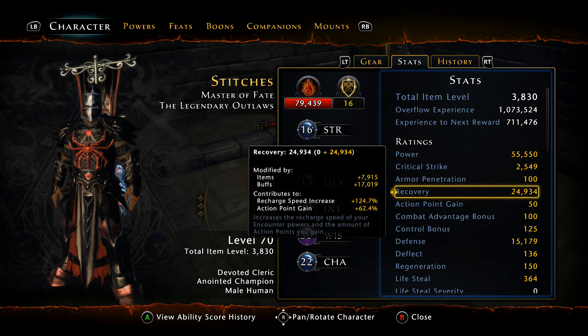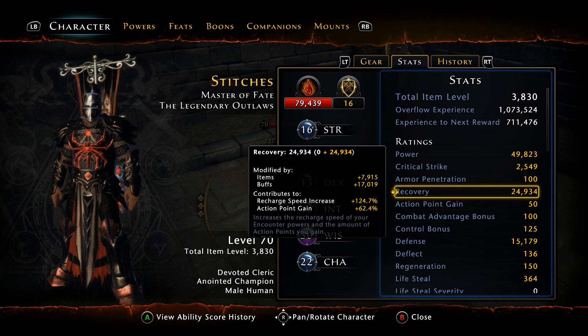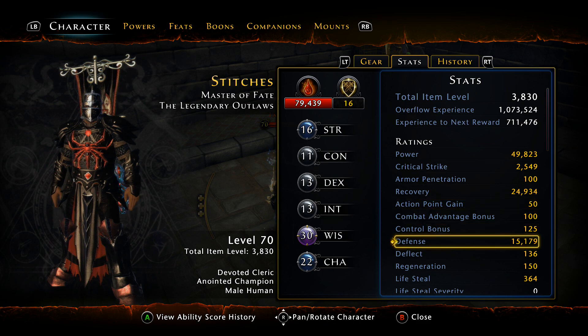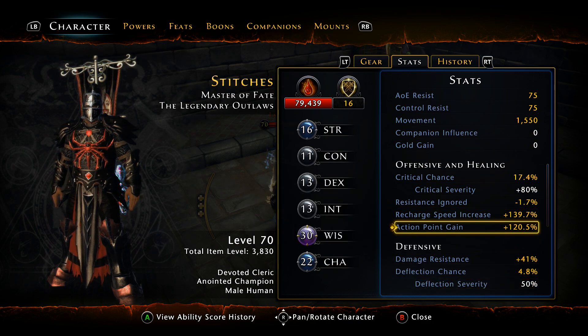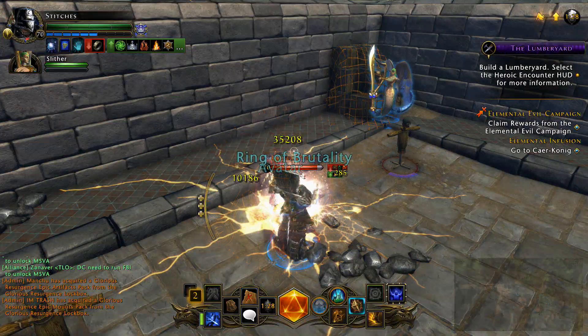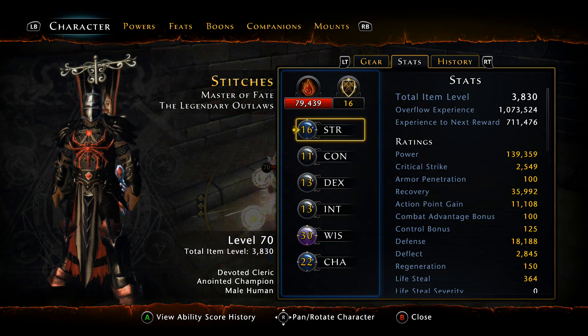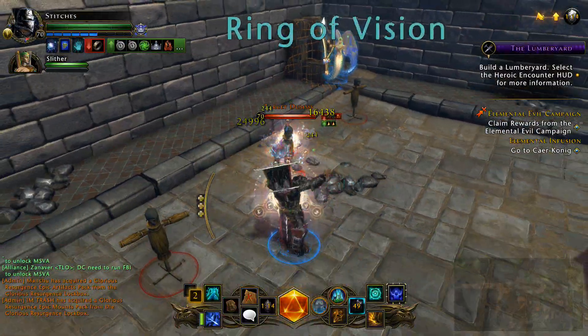Just with my bonding companion active, my recovery is 24,000 — almost 25,000. That's not including Artificer's Persuasion or Artificer's Influence. With everything proc'd, it was like 37k recovery. My recharge speed hits 139% and my AP gain is 120%. With all buffs up, I was seeing 135k power — way, way, way overkill. If I had reinforcement kits on, this character would easily be 40k power unbuffed.